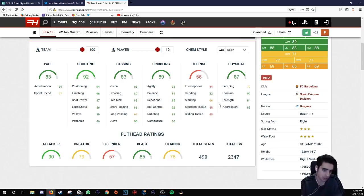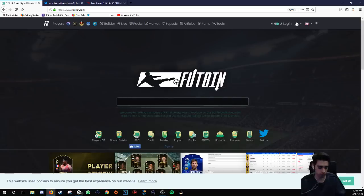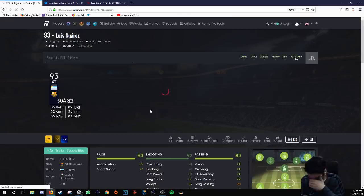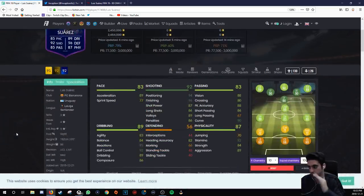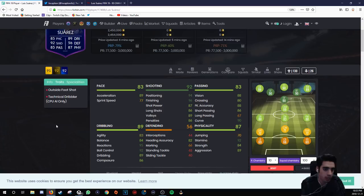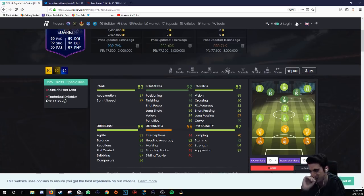He has 96 finishing and 86 composure. I'm going to search it up on FutWiz because the dark mode helps my eyes out a lot more. 96 finishing and 86 composure is awesome. He has the four-star weak foot but doesn't have three-star skills, which does suck. Traits: outside foot shot and technical dribbler — CPU only. The outside foot shot is pretty helpful actually. If you do a finesse shot, he'll probably do that finesse outside-the-foot shot, which could definitely be a thing with him.